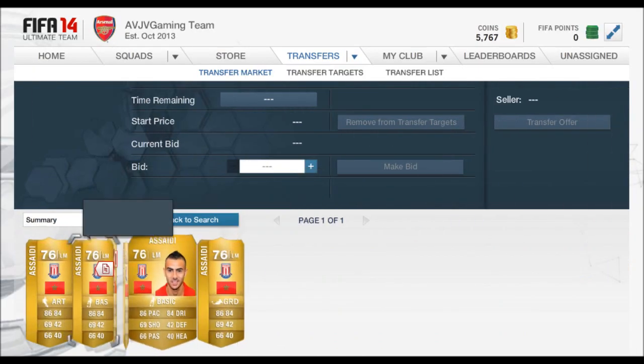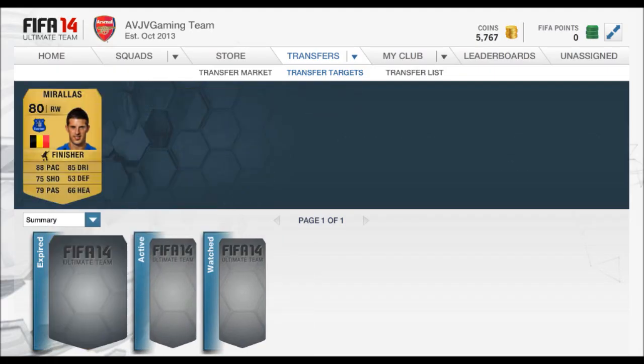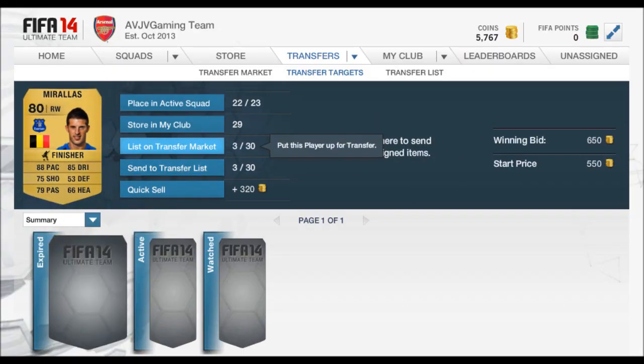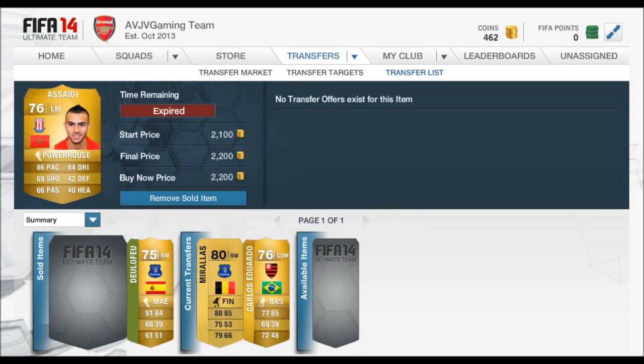Up on screen, you guys can see I'm going and checking the market for players that are out of position and also have a few chemistry styles. The reason I'm looking for chemistry styles is you can look for them basic, but with the chemistry style they seem to sell a lot more quickly, and it's all about speed — I'm trying to show you guys players that you can trade, make some coins off, and also have coins remaining to trade other players.